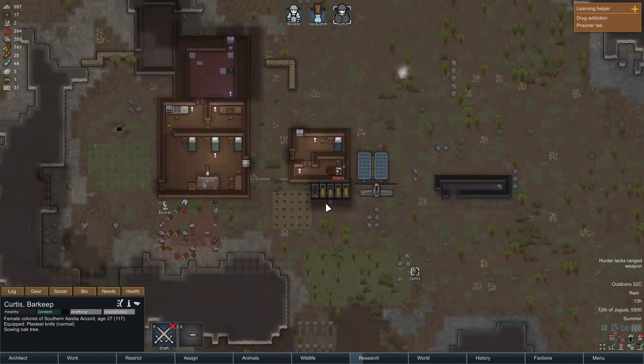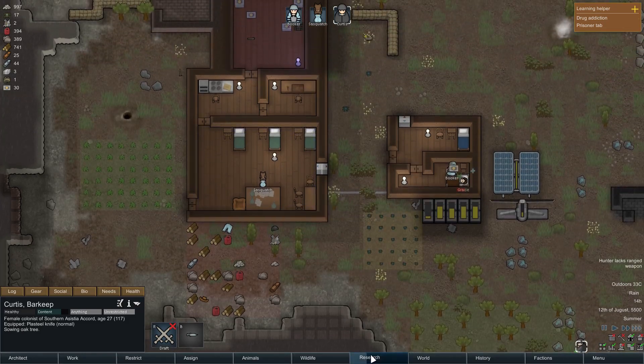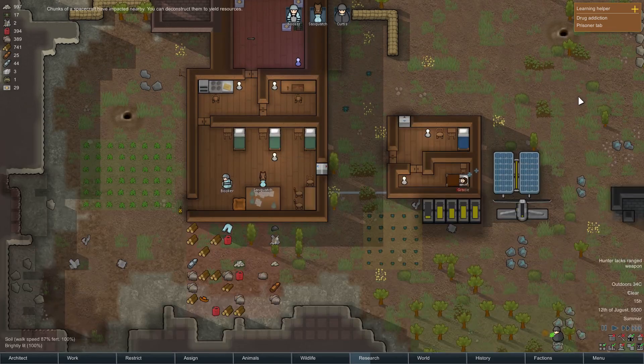We won't worry about all those dead bodies up there - they did that to themselves. And I think we're researching, yeah, we're researching recurve bow. After that, I think what we're gonna do is go for auto doors, so we can get the fridge a bit better.